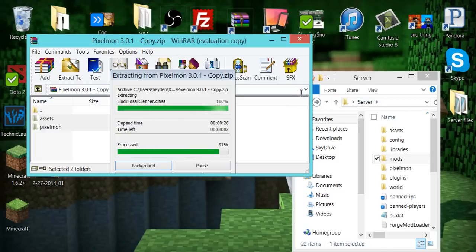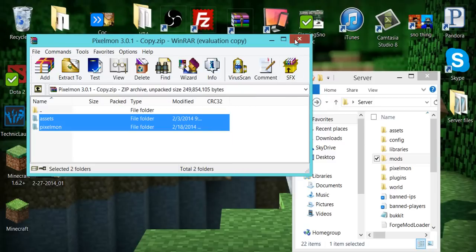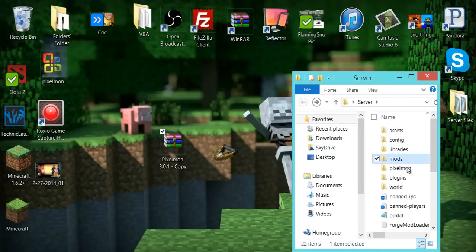Once you have all this done, this will fix the problem with Pixelmon not spawning. I showed you the problem with the .bat file earlier — I think those are the two main problems. Once this finishes up, you can see all the Pokémon loading at the top. And now we're all done. We got the assets and Pixelmon right there, near the plugins folder.